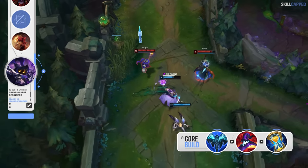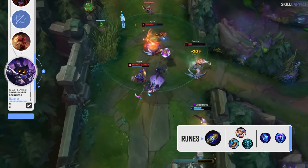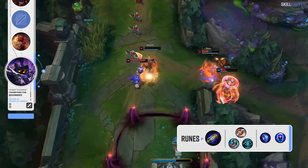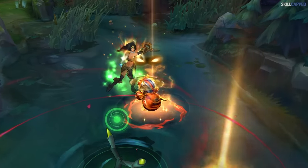The core build on Veigar is Everfrost rushed first into Rabadon's second and Zhonya's third. First Strike is the keystone rune with Magical Footwear, Biscuit Delivery and Cosmic Insight; pick up Manaflow Band and Transcendence for secondaries.